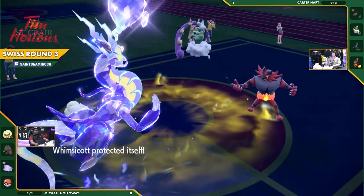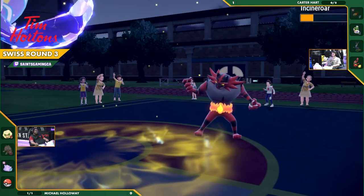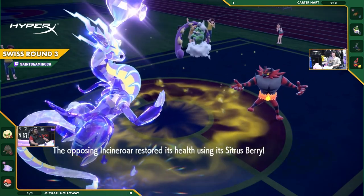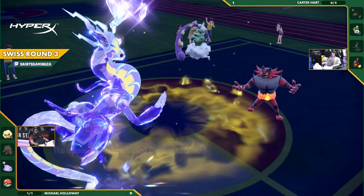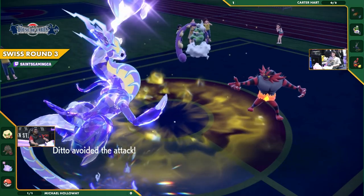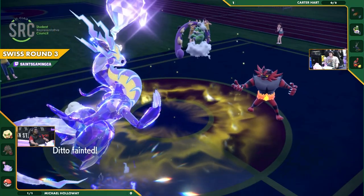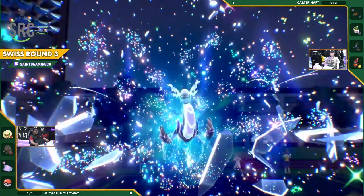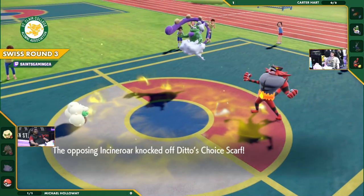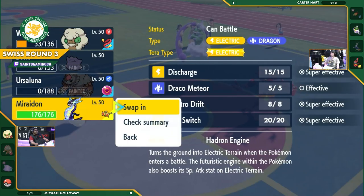Whimsicott using Protect, protected from a lot here. Dragon Pulse coming out — doing good damage to Incineroar but not enough to take it out. Incineroar triggers its Berry, getting a ton of HP back with the Sitrus Berry. Icy Wind Storm could do a lot to Whimsicott but the Protect comes through and saves its life. Ditto avoids the attack — Knockoff comes through, and it's super effective because of the Ghost Terra type. Incineroar makes me eat my words — that Knockoff onto the Terra-Ghosted Ditto takes it down.